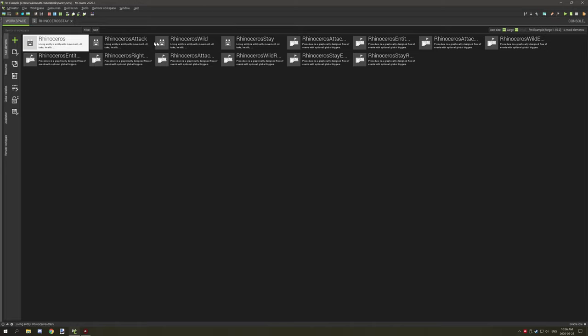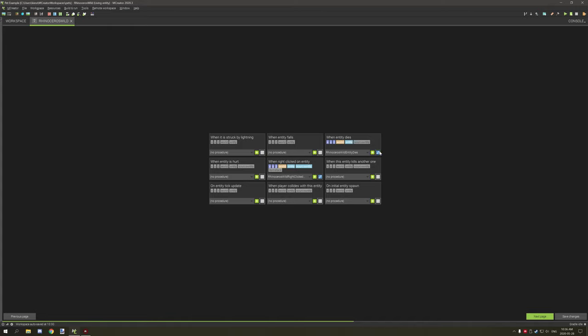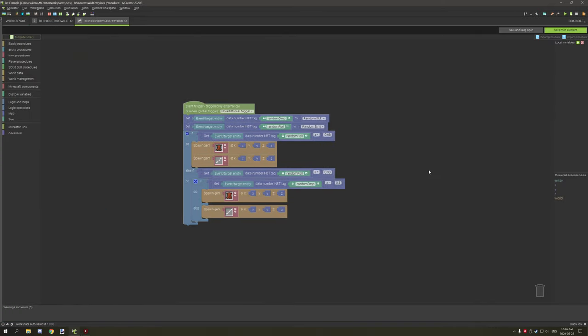We also have the attack mode and wild mode — those are both separate entities. If you haven't watched my previous pet tutorial, go do that because it explains a lot more of the code. Starting with the rhinoceros wild version, I'll show you how that's all set up. We'll skip to procedures.